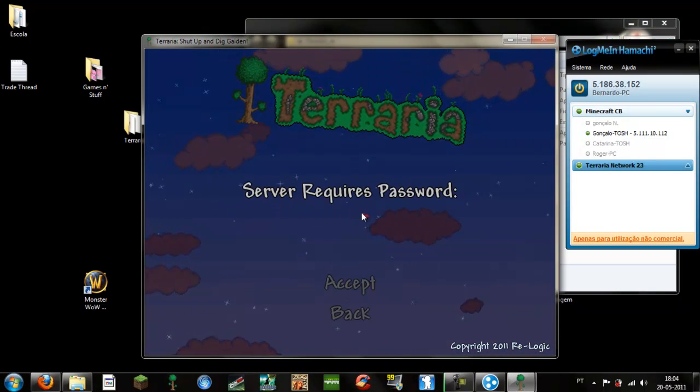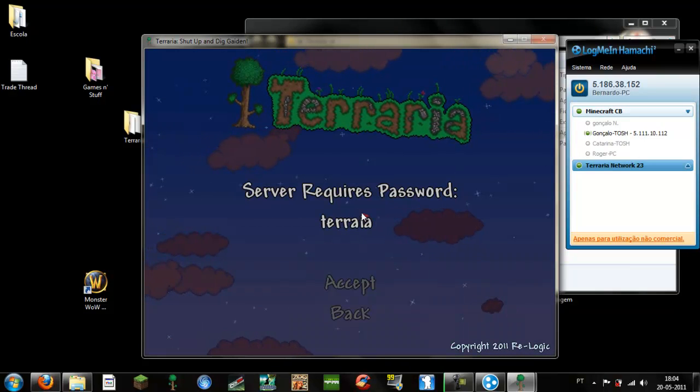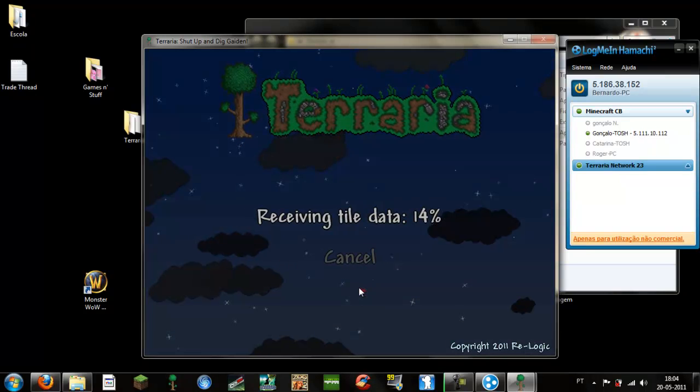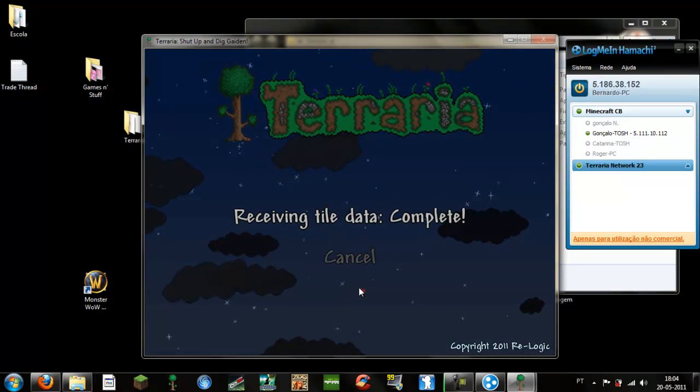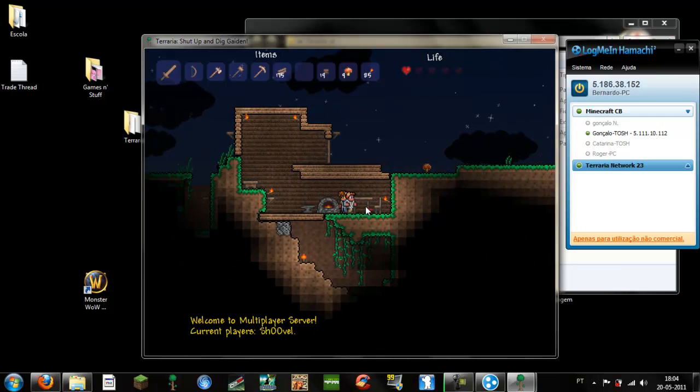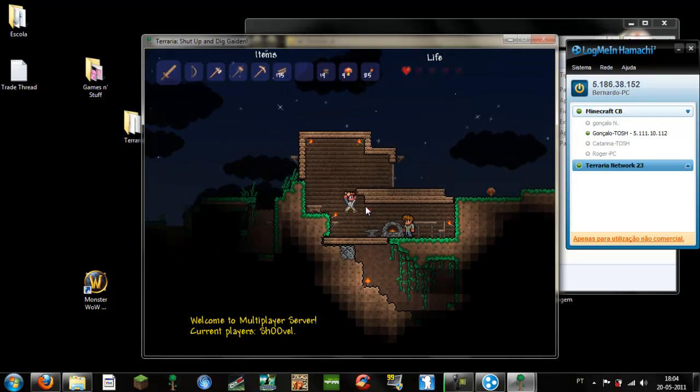Paste the Hamachi IP and accept — it will find the server. Enter the password 'Terraria'. It will download and do everything needed. And voilà — you're in the server. I had already played for some time.